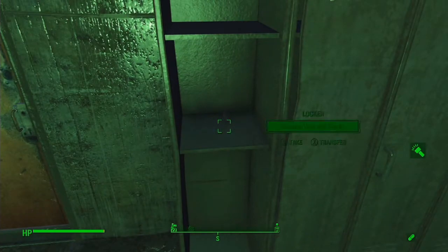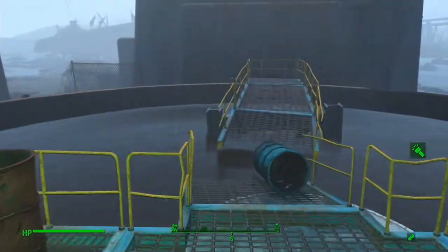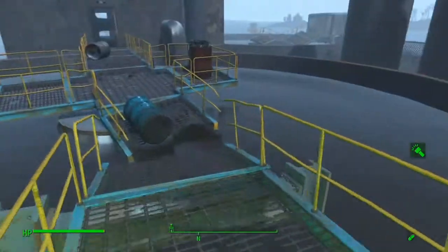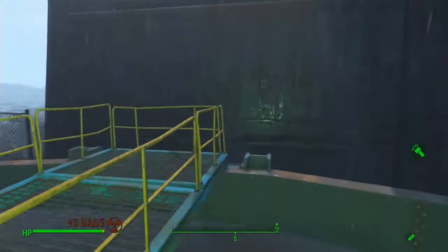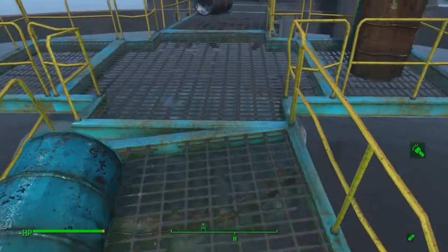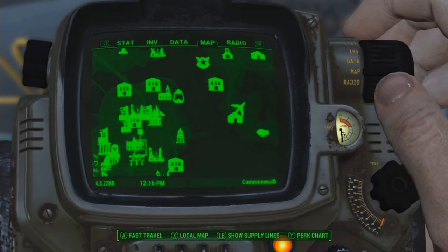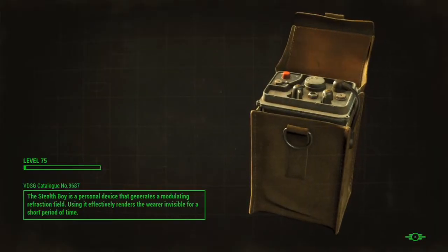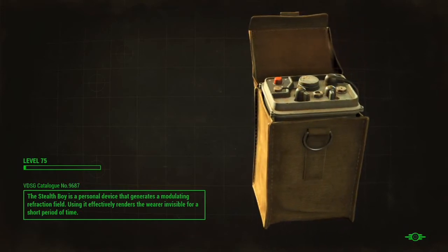A Souvenir Magnet Cat? I don't know what that is. Well that was fun — nothing much else down here. Let's fast travel. I don't think we can fast travel when we're swimming — we're going to have to get out of the water. Let's fast travel to Good Neighbor, talk to Cedric. What's going on? Let's see. Help ol' Roger out.